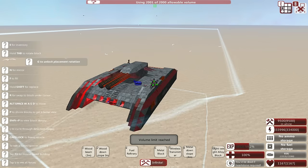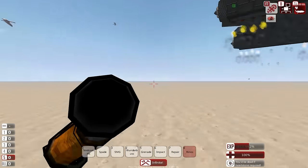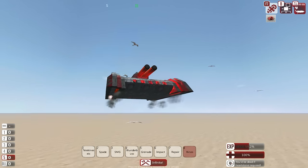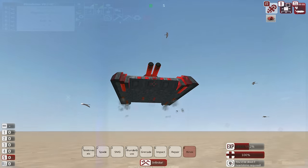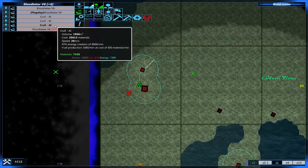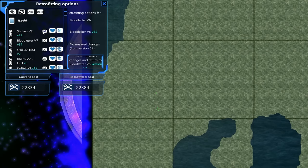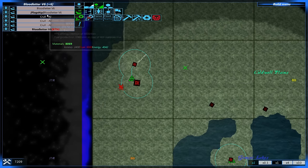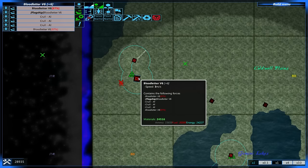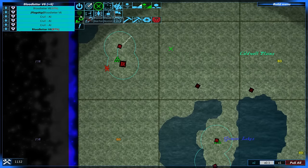Now, finally back into the campaign to load in our upgraded vehicles and make war with two factions. I'm also going to set up some buildings — very simple buildings to act as resource transporters, so we don't have to keep using our little transport vehicles. Here we are back in the campaign. All the Krulls are being retrofitted to their new, cheaper version, and the Blood Letters are turning into version 7 with the steam engines.